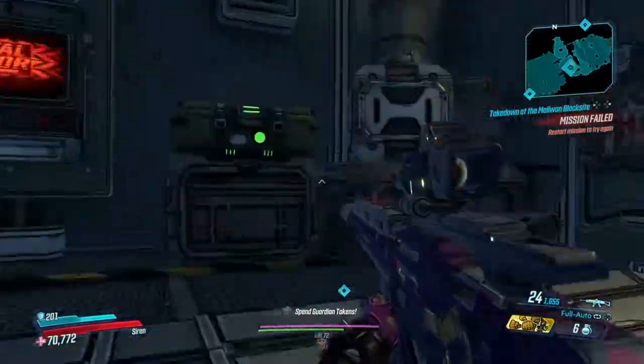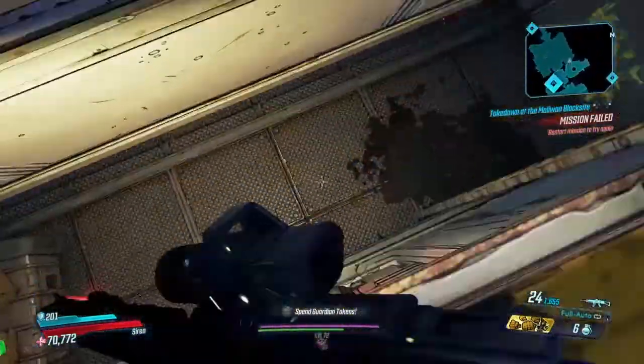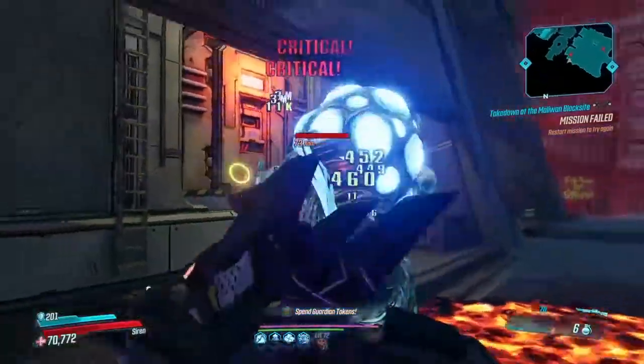The save point is called What Beats Beneath. From there, you run through this door right here, jump down, and remember — make sure to only kill one of them. It doesn't really matter which one you kill, just kill one of them.